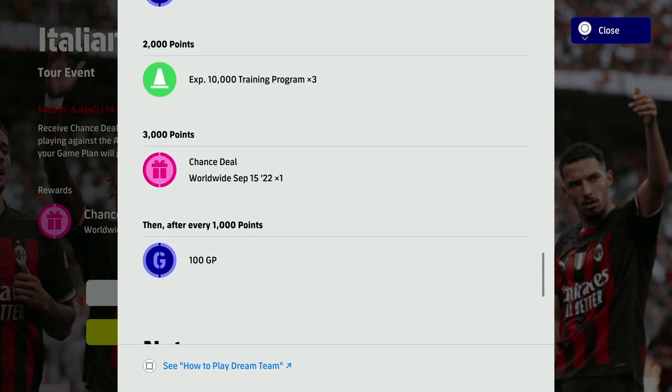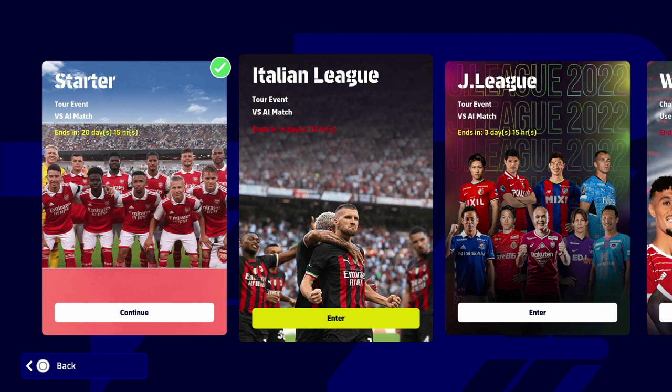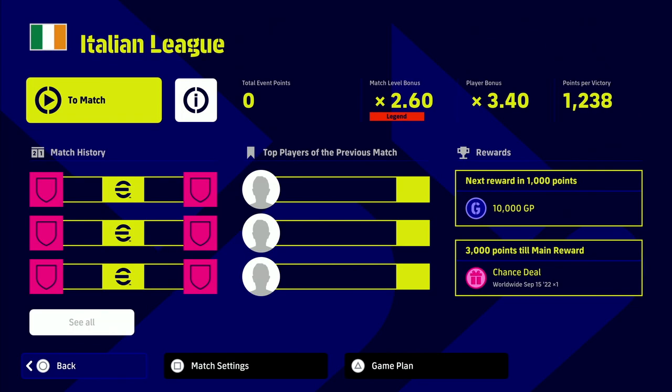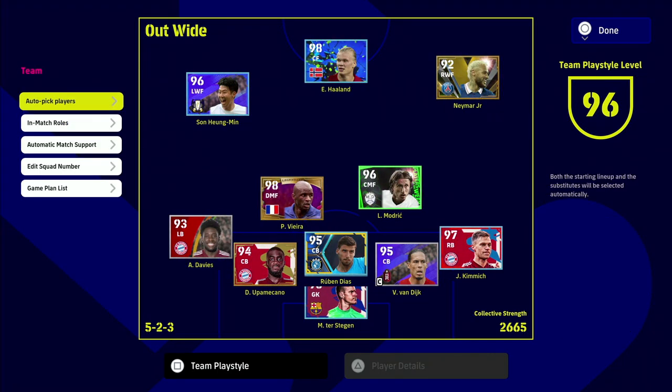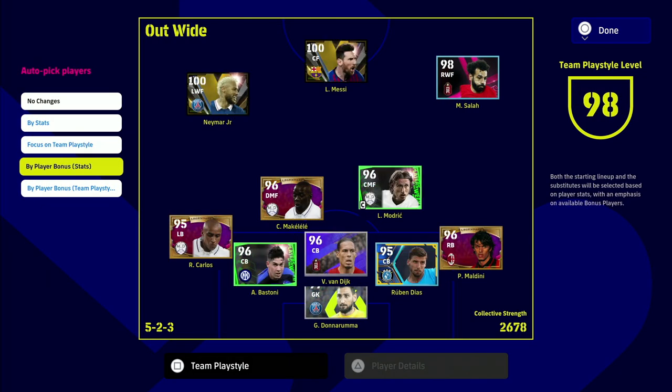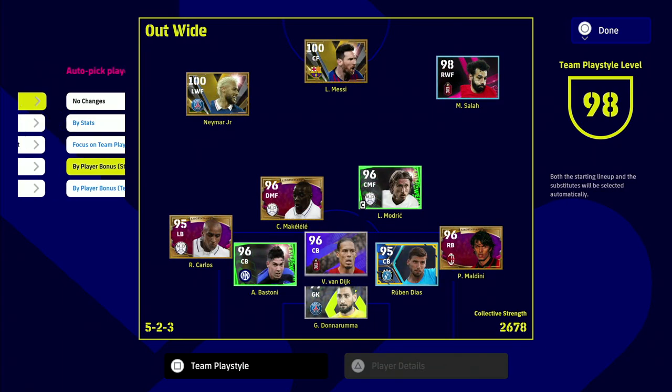At 3,000 points, when you fully complete the challenge, you get your free spin. I've done a lot of videos on these every couple of weeks when there's a free Player of the Week up for grabs. You'll see that in the Italian League the main reward is your Chance Deal — a free spin at the worldwide September 15th Player of the Week. In the top corner we've got a match level bonus of 2.60 and a player bonus of 3.40. In Game Plan you can auto-pick players and focus on player bonus, stats, or team play style — it doesn't matter which, as it'll fill your entire squad with players that give you the maximum bonus.